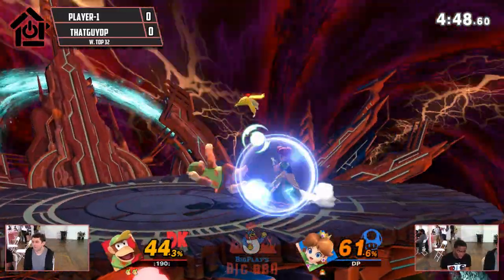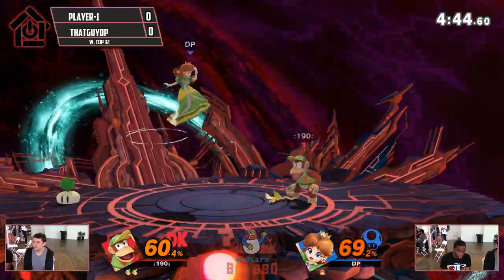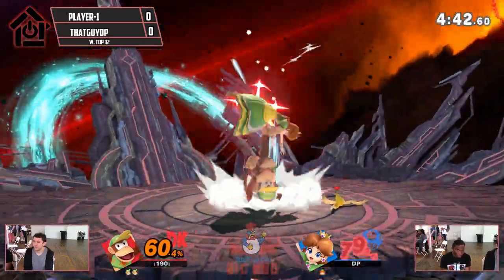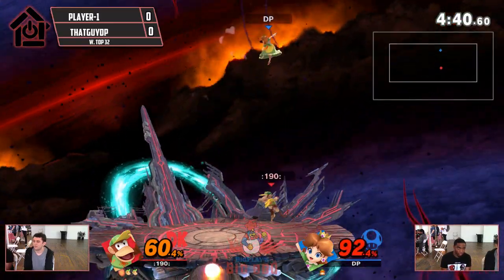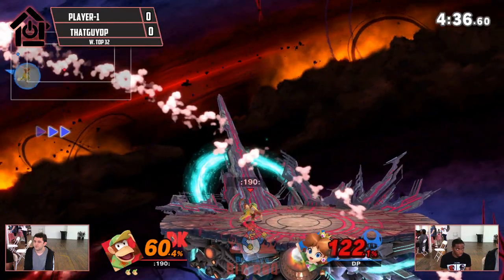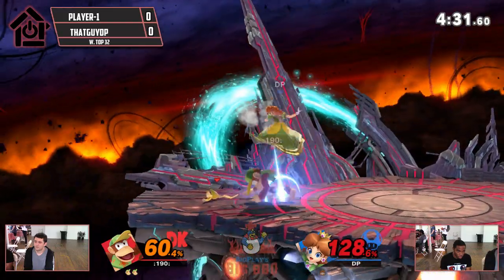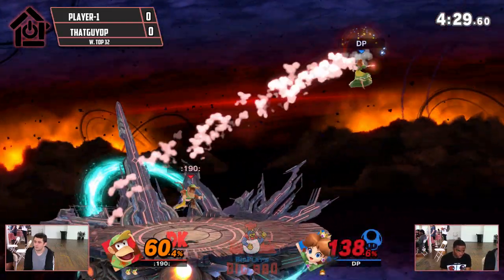Ooh, a little combo from Nair! It's cool to see Diddy use the move that was literally never used in Smash 4 — Nair. It's like you forgot that move existed. He charged — does he really have that much time? He does, yeah. From a slip. That's crazy to me. That reach too — that's also kind of crazy.